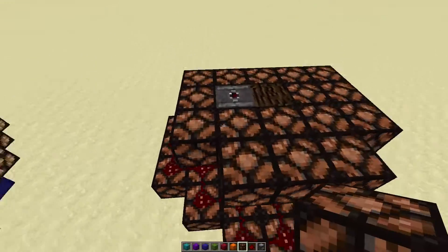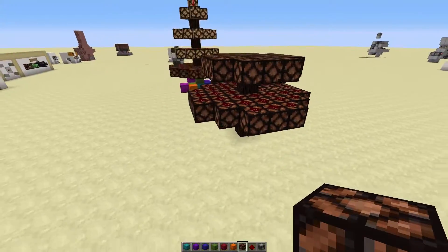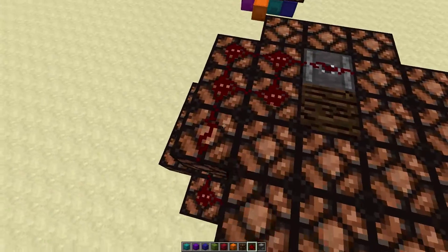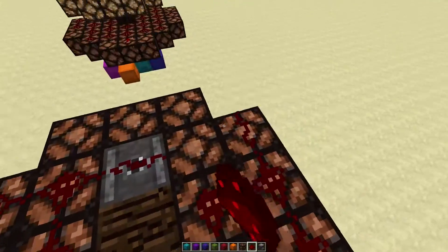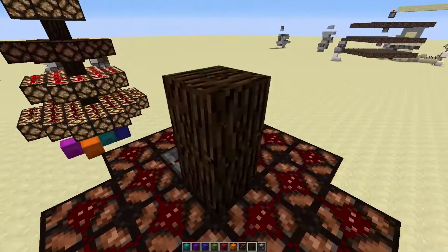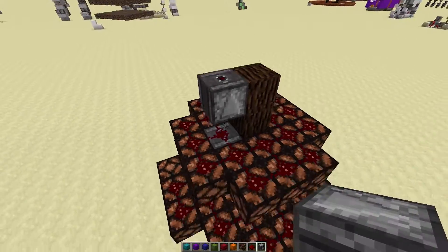Finish up your pattern — it's just how you feel like building the tree. Then again, redstone dust on everything except for the trunk. Trunk up, trunk up, place them over there.